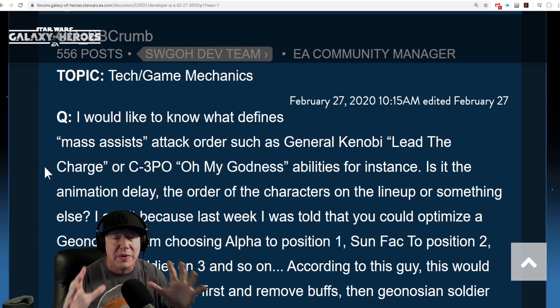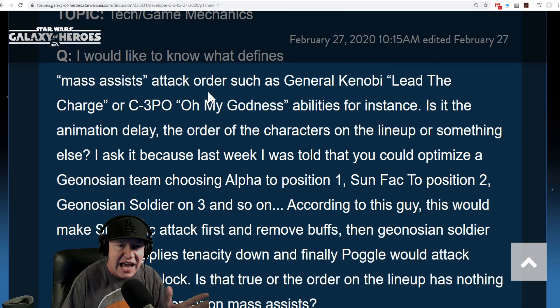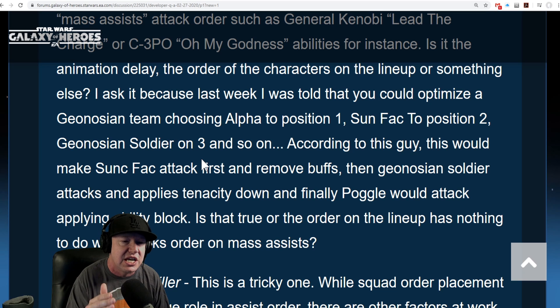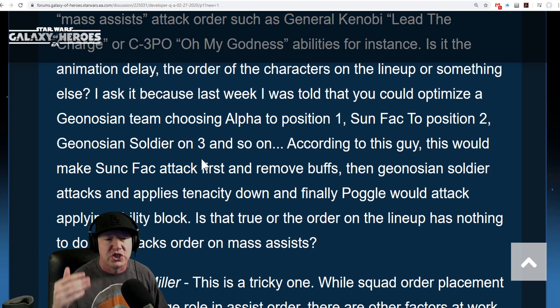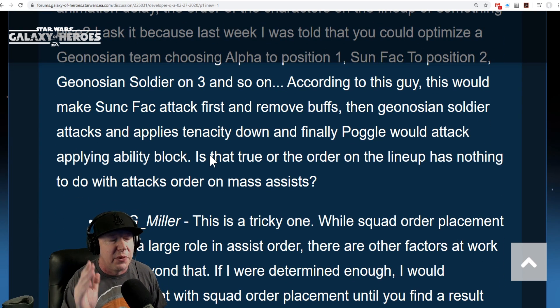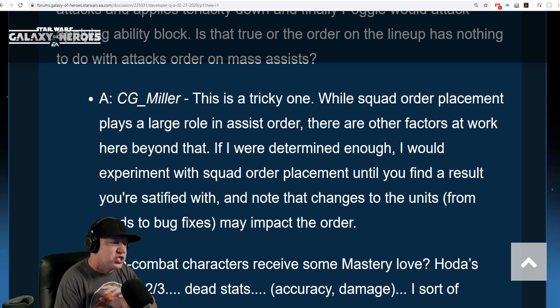Order and position in your placement does matter and this post explains why. The question asks: what defines mass assists — attack orders such as General Kenobi's Lead the Charge or C-3PO's Oh My Goodness abilities? Is it an animation delay, the order of the characters in the line, or something else? The person was told you can optimize a Geonosian team by choosing Alpha in position 1, Sun Fac in position 2, Geonosian Soldier in 3, and so on — making Sun Fac attack first to remove buffs, then Soldier applies Tenacity Down, then Poggle applies Ability Block.